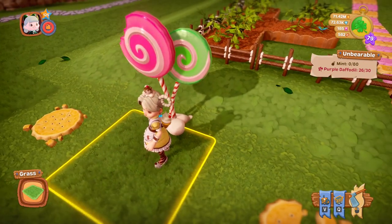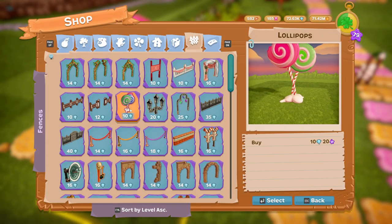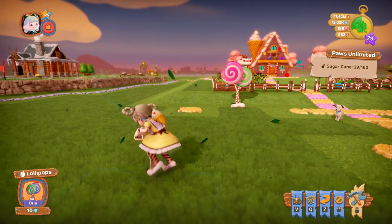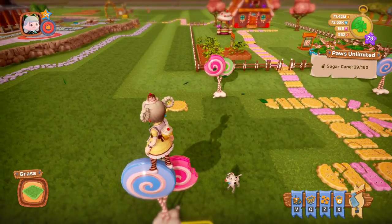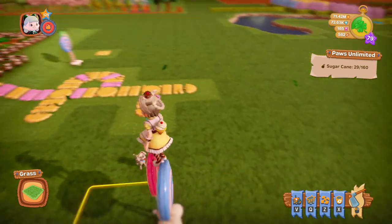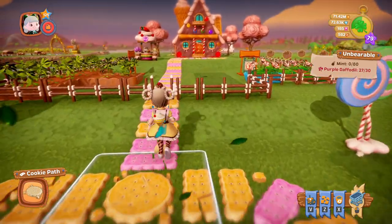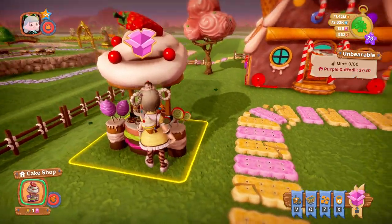We also have a fence decoration called Lollipops, which costs 10 diamonds. These are the sort of things where you place them down and you can't guarantee what color you're getting. Nice little lollipops!